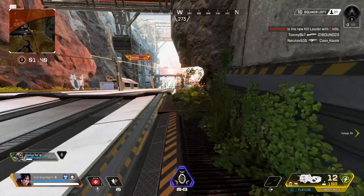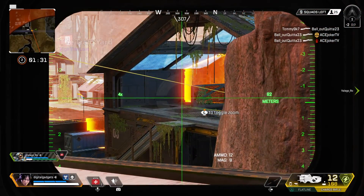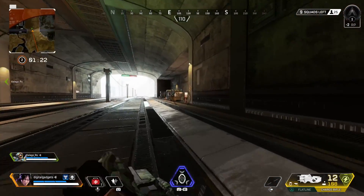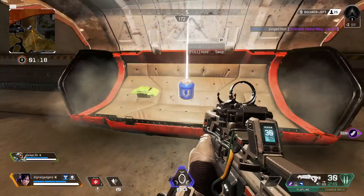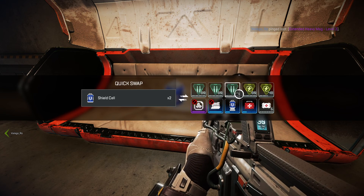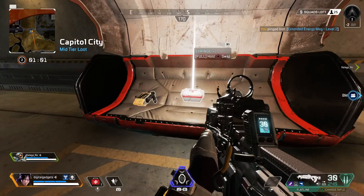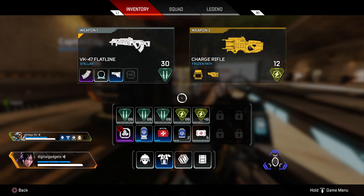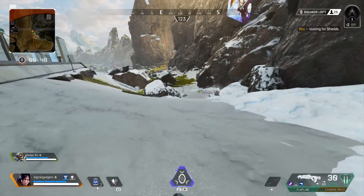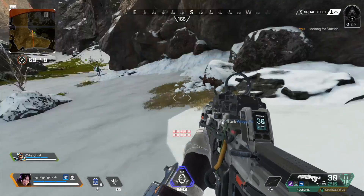Attention — there is a new kill leader. Watch for them. Repairing my damages. Half the squad remains. Extended heavy mag here, level three. Got an extended energy mag here, level two. One minute before the ring closes — we have time. I need shields. The ring is in close proximity, less than one minute.